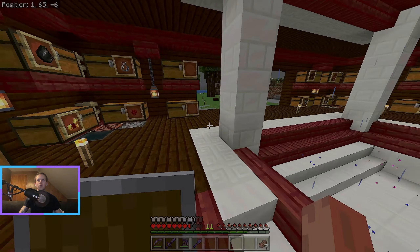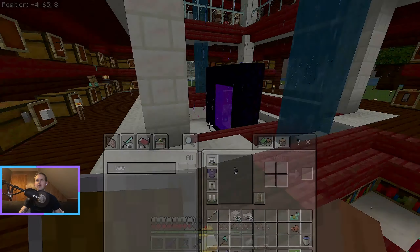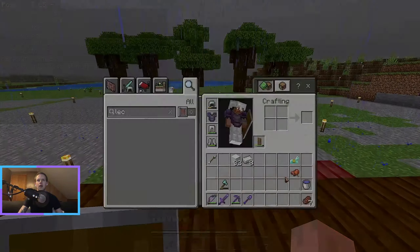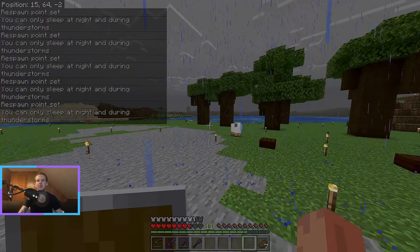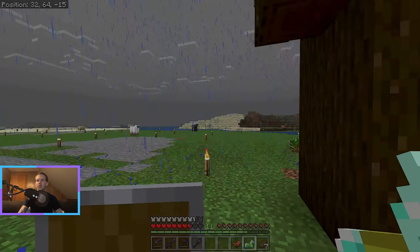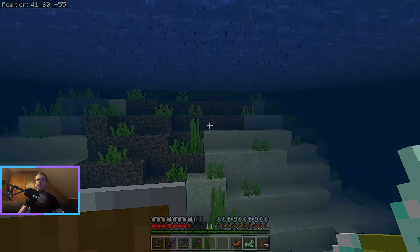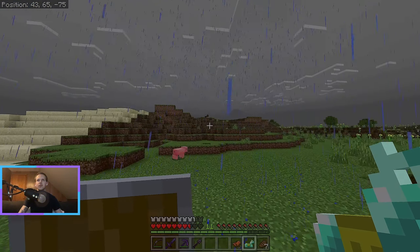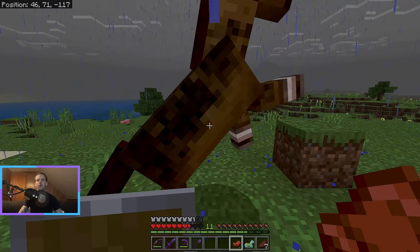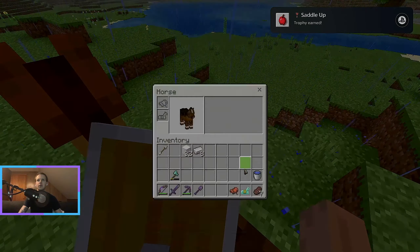I'd like to get this iron golem just ready to go up there so that he's protecting the villagers at all times. Since we're going to go exploring, I want to have a decent horse to ride — a noble steed to ride off into battle with. I think it's just going to make life a lot easier as I explore if I can traverse the land more quickly. I might test out a couple of different horses to see which one. You've got to start with your empty hand — and he's got a decent amount of hearts. That worked really fast. Thank you for being my friend.